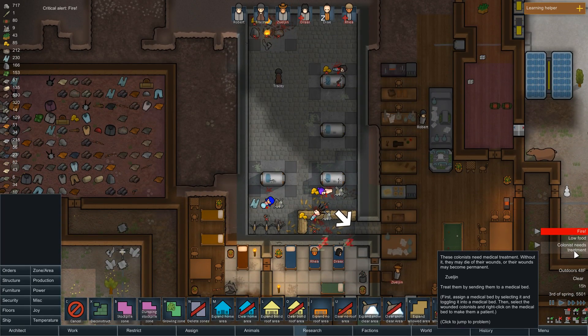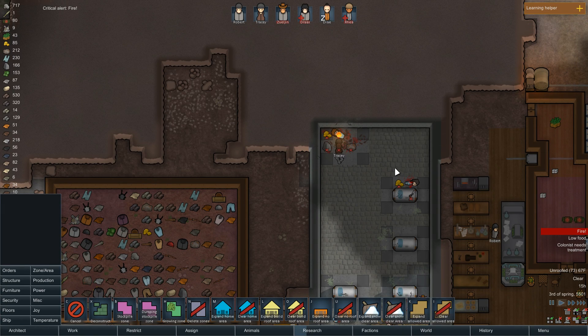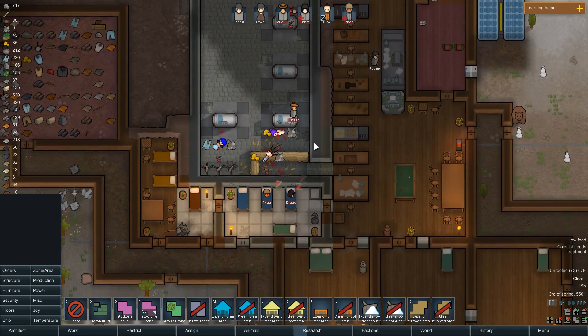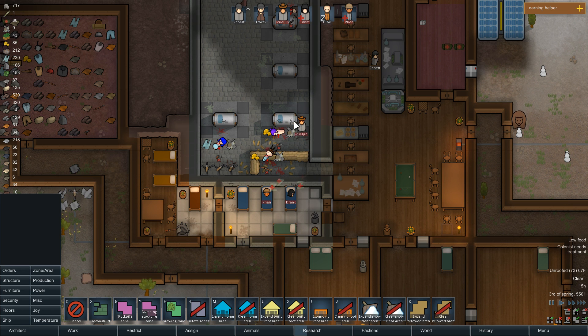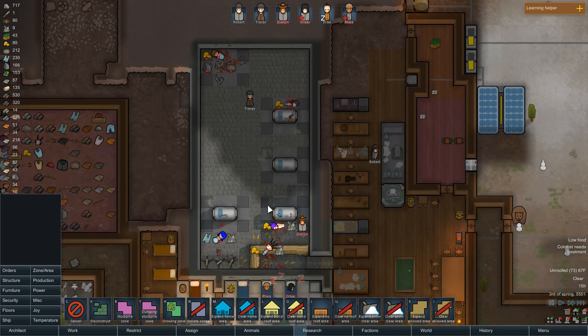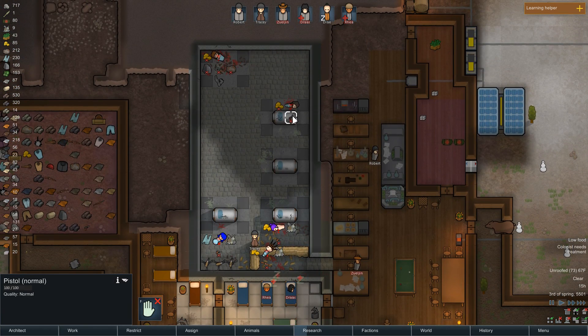I'm nervous. Zones — that's what I'm looking for. Expand home area. There we go — yep, we know there's a fire, we're gonna take care of it. Colonist needs treatment, yeah we know. Let Tracy put out this fire and everything's gonna be alright. We got rid of the ancient evil, you guys! There's a lot of work left to be done — Drax is gonna be healed soon. Zul'jin's going to the bed, it's fine.